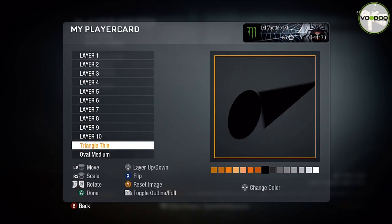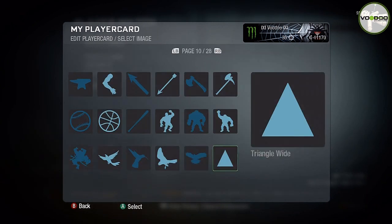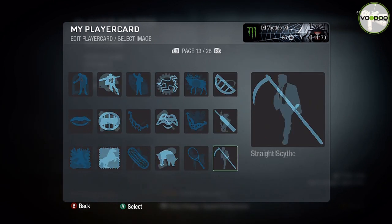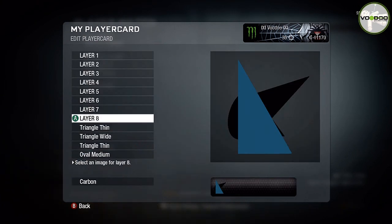What you're going to need for this logo is: oval medium times two — that's on page 19; triangle thin times four — that's on page 19; triangle wide times four — that's on page 10; drop times one on page one; and rectangle thin on page 19. That's what you're going to need.